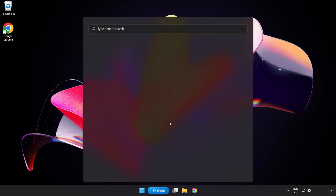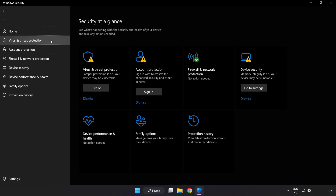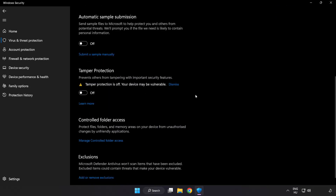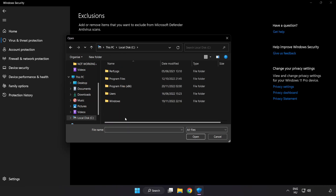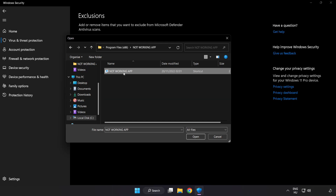Click the search bar and type Security. Open Windows Security. Click Virus and Threat Protection. Scroll down and click Manage Settings. Scroll down and click Add or Remove Exclusions. Add an exclusion — try File and Folder. Find your not-working application, select it and click Open.